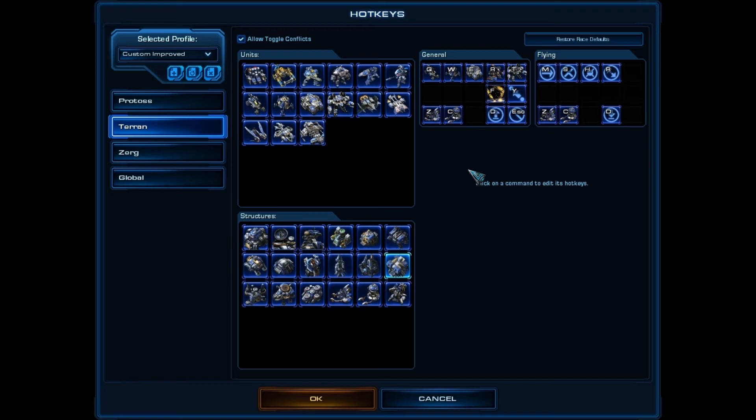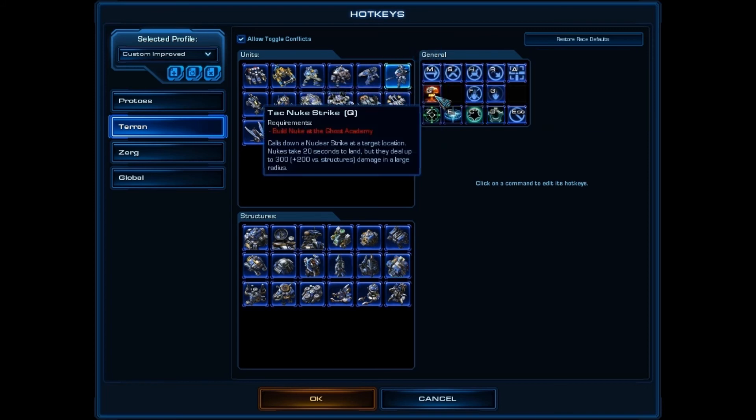To reiterate — for all you Zerg or Protoss players, just focus on the key principles. Keys that are intuitive, like stop, hold, and attack, don't mess with them. If you're not having a problem with them, leave them alone. But if you have special abilities bunched together, find a way to spread them out. Even if it's not intuitive at first — like Q for nuke — it's better to spread them so you're not accidentally using the wrong ability. Once you learn it, nuke is Q, and you won't accidentally EMP when you're trying to nuke.